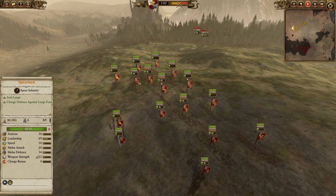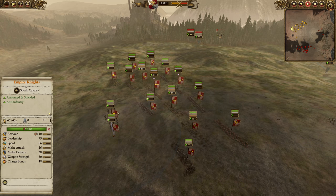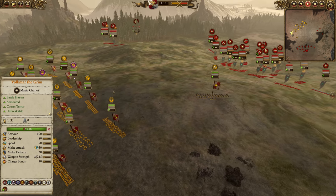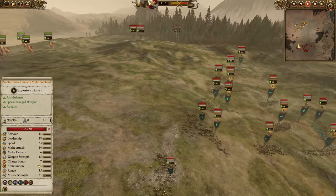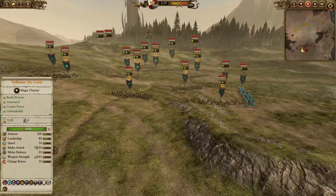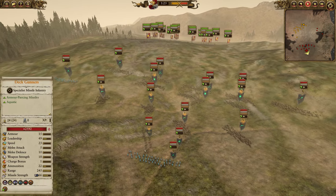For the rest of the build here: Volkmar the Grim, some spearmen, swordsmen, flagellants out on the flanks, Sigmar's Suns in the center, one unit of Empire Knights, Bright Wizards, and more Empire Knights. Up against Vampire Coast on this map — interesting terrain where you can't necessarily use direct line-of-fire artillery very well, and neither player opted for mortars.